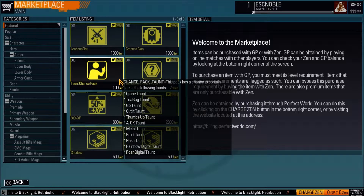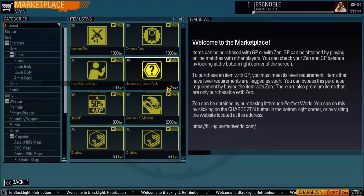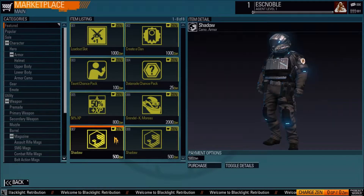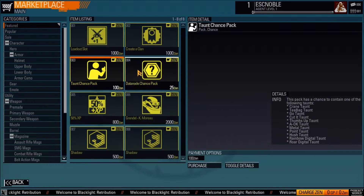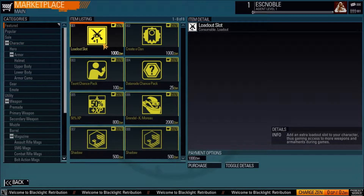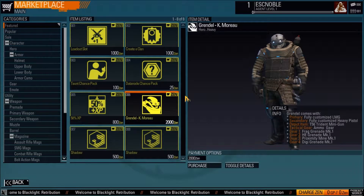Data nodes — from what I've seen, I haven't really messed with them too much, but they seem to be little perks that last a certain amount of time. One of them that I think you get with your account when you create it is a GP data node, where you get an extra 10% GP, which is your currency. That lasts for three days. You can buy the 50% XP boost, and you can buy an actual character that's fully done out. His name is Grendel.